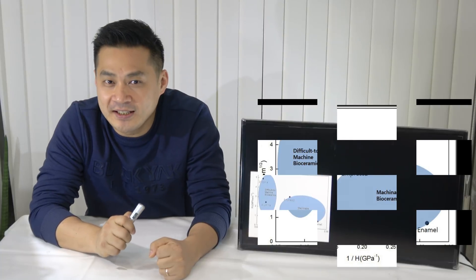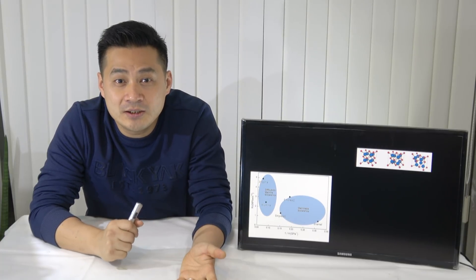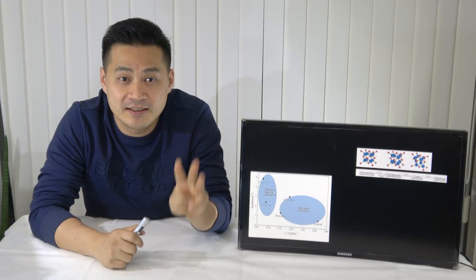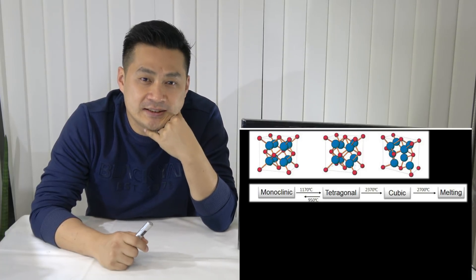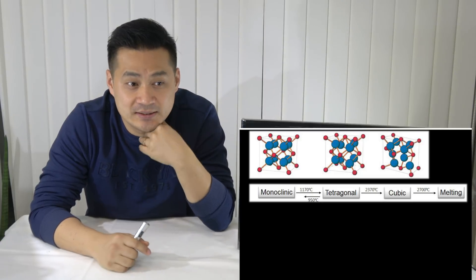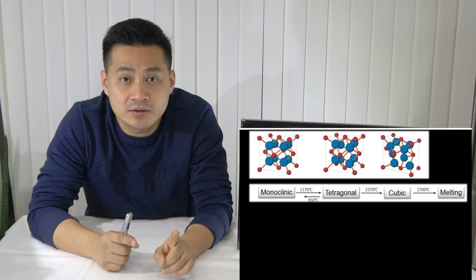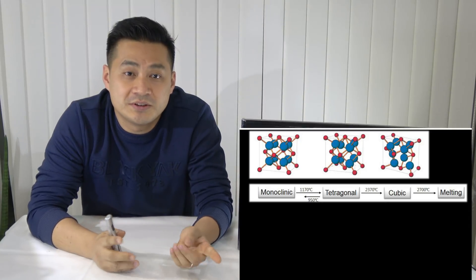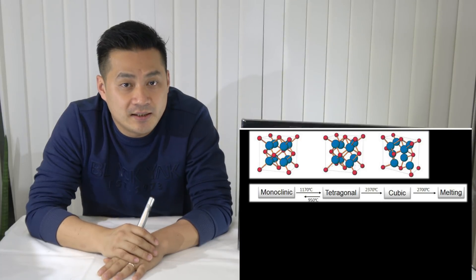Most of the strength phenomenon is called low temperature degradation. Zirconia has 3 phase variations when it gets heated. Stage 1 is monoclinic. Monoclinic is very weak — it doesn't have strength. And then, if it hits 1,000 degrees more, it becomes Stage 2.